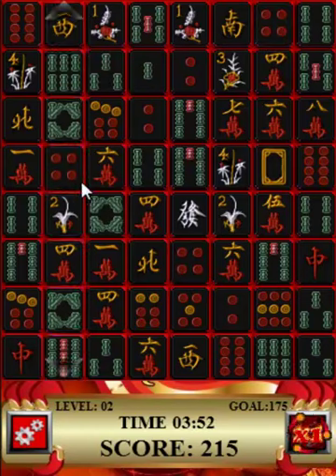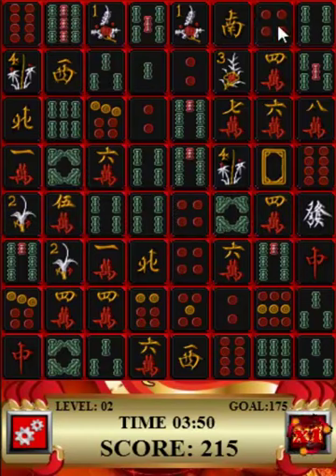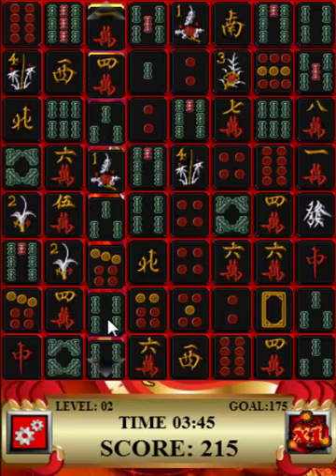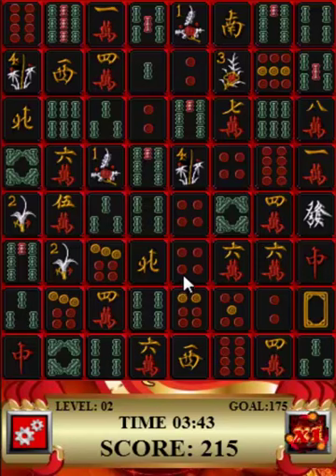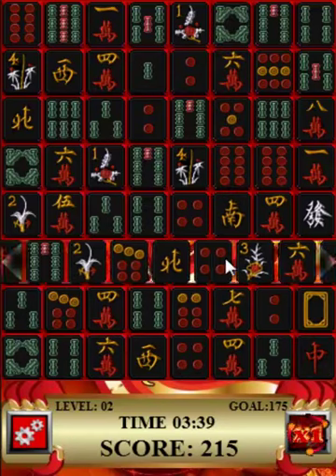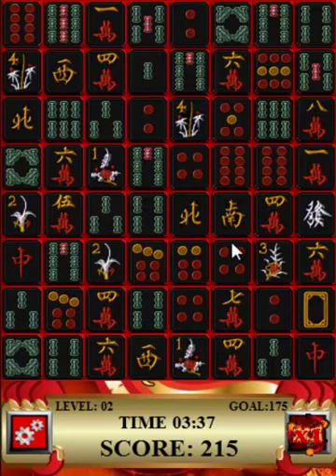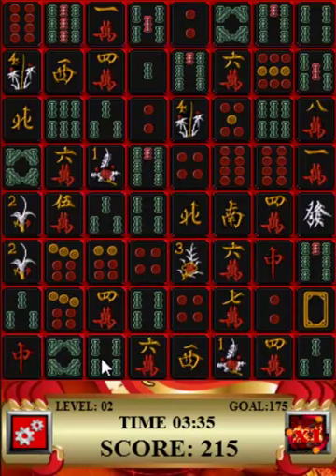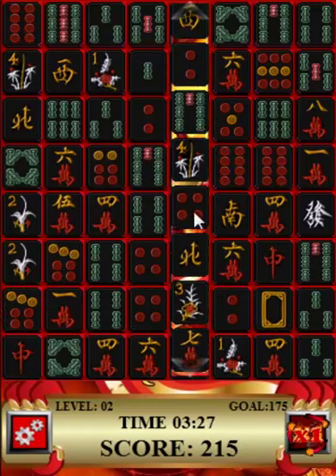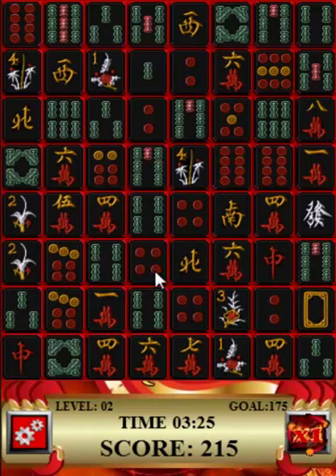So once again we shall take a set of 3. They can be 3s or 4s, whatever you like. And we'll take these two sets of 4s here. Let's bring this down, bring it across. I'll take this one out, bring it up, bring it across. Slide this 4 into position. Need to bring this one down one. So now again, you'll see these are lined up.